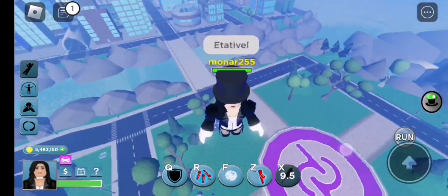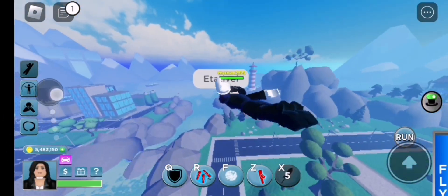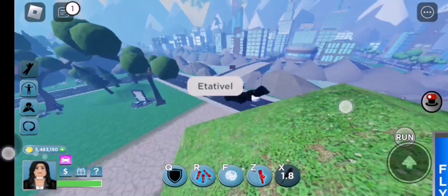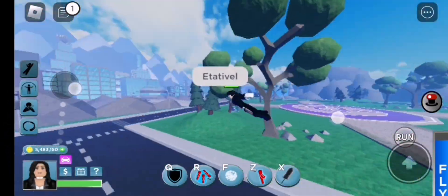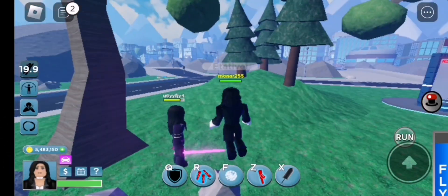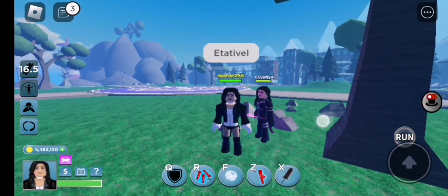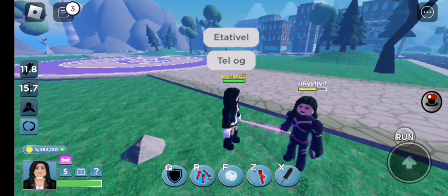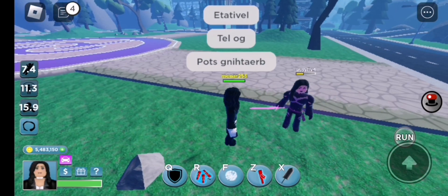Then she has her flight — you say 'Hattival' to fly around the map, and tap it again to unfly. She also has Teleorg, which is basically a repulse.